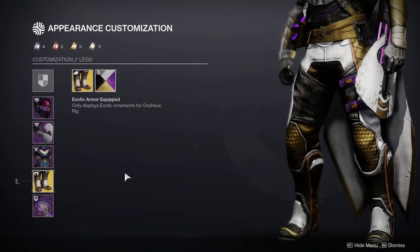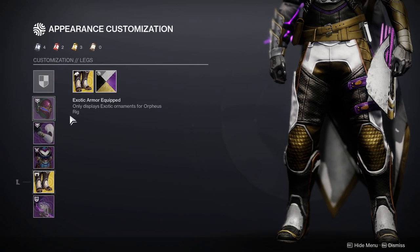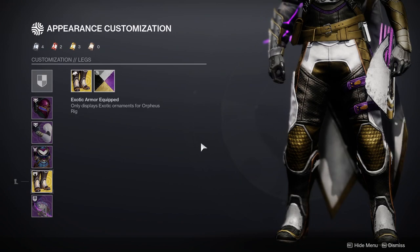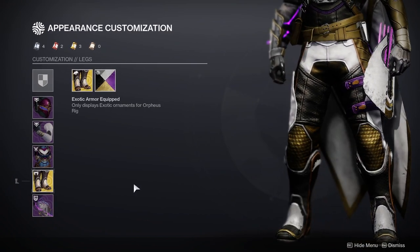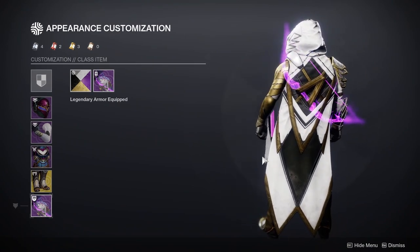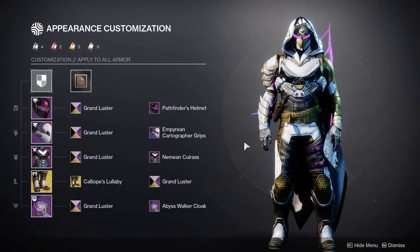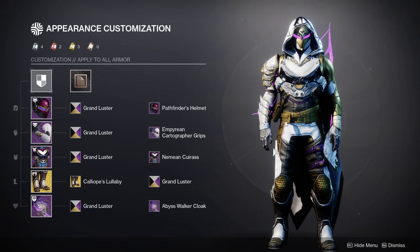For the legs we're using Orpheus Rigs. I was deciding whether to use Orpheus or the Graviton Forfeit, and I feel like a lot of people are just gonna immediately go towards Graviton Forfeit — not saying it's bad, it's obviously a really good exotic, I just wanted to do something a little different. For the cloak, you can actually get this in the Eververse store this week if you're watching before the next reset. Overall, I think this is probably one of the coolest sets I've done because everything fits really well.